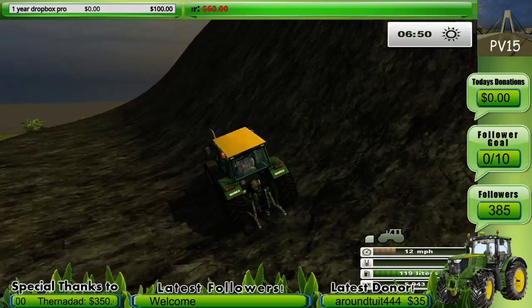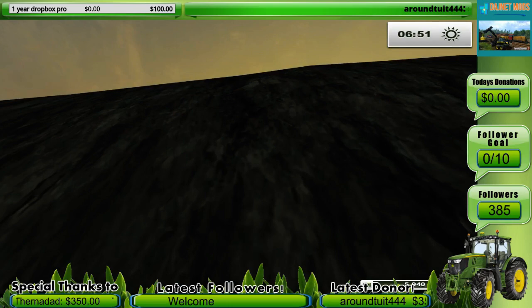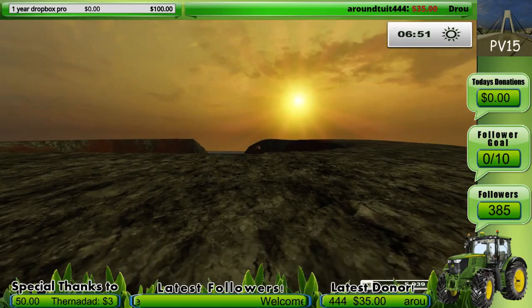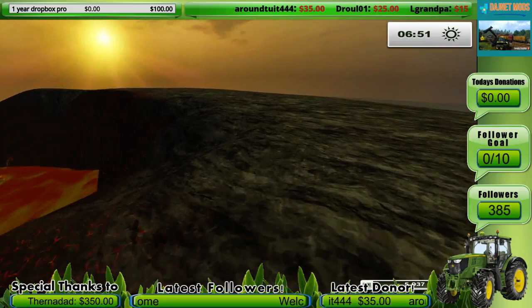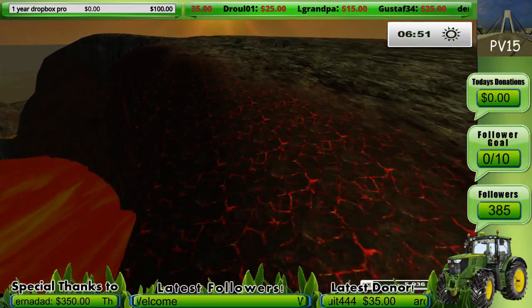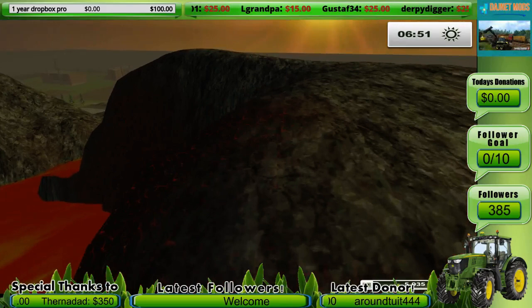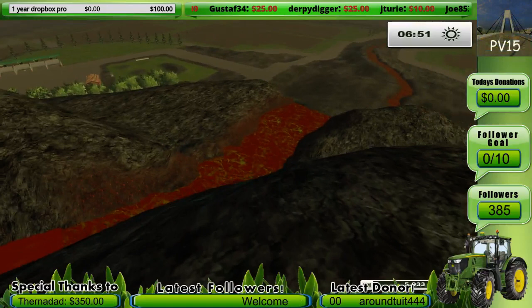I'm gonna get out right here. You can come up and look in the volcano, but don't fall in — it's hot in there. We'll go around this side first, take a look. It took me about a good week to figure out how to get the lava to look the way I liked it, but it came out pretty good. Looks like it's slowly flowing. I had to figure out how to edit a water plane to make it look like lava. It looks like it's flowing downstream. Pretty cool.